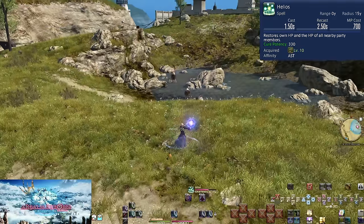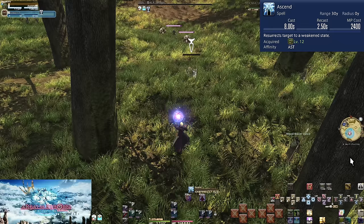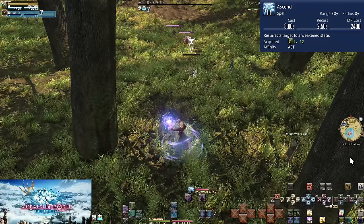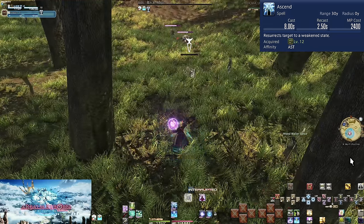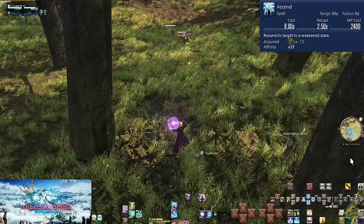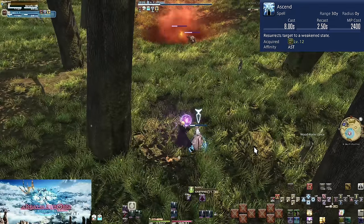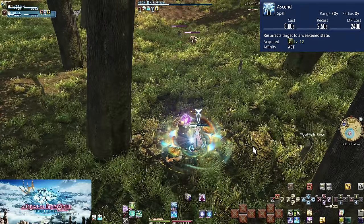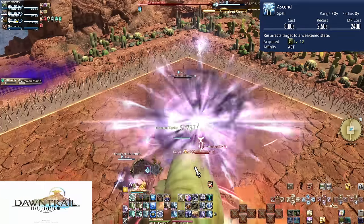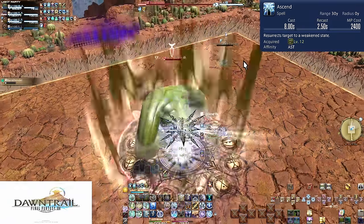Level 12, Ascend. With a very long 8 second cast time and equally massive 2400 MP cost, this brings a single player back into the fight. Mistakes happen — you can't save everyone in every situation. This cleans up the mess. In many cases you want to get to raising fallen players as soon as possible. Swiftcast is our main way, turning 8 seconds into no cast time. You may need to spend some time healing the party first though, especially if your co-healer died in 8-player content. Don't wait too long, you may need to raise them without Swiftcast.